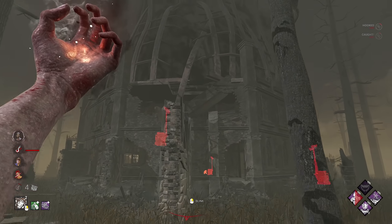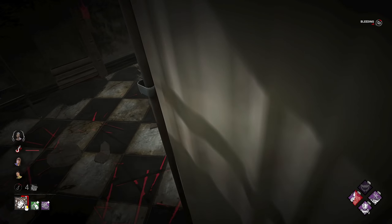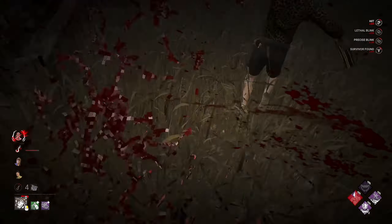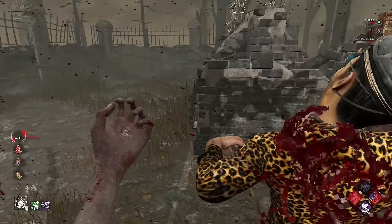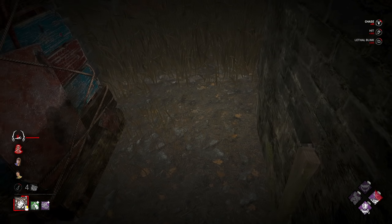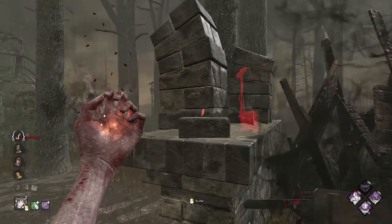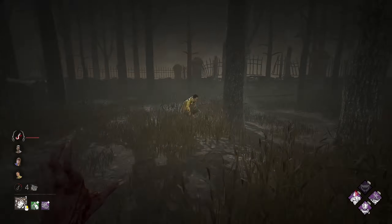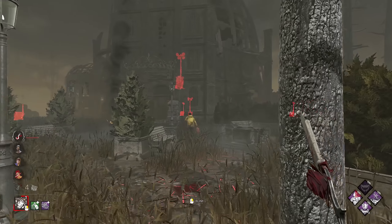I don't know why they're getting back on main but if they haven't seen what happened before, they're about to find out. Floods of Rage - perfect, literally perfect timing. That's why I absolutely love this perk on this build. Especially paired with Starstruck and Agitation, you're just going to get a scourge hook every single time, and it just gives you free hits or downs every single time Floods of Rage activates.